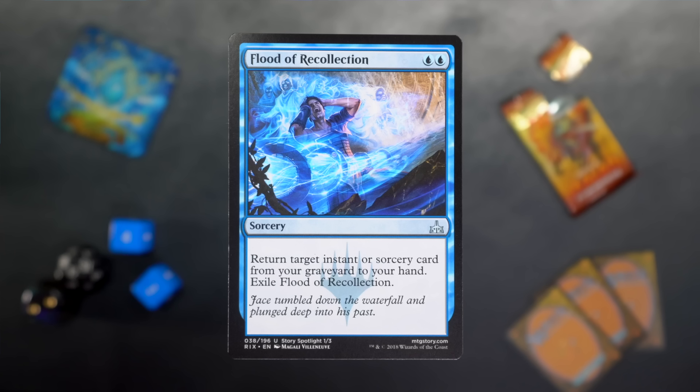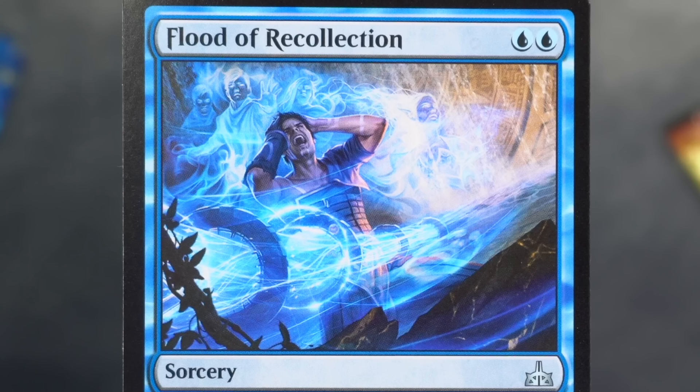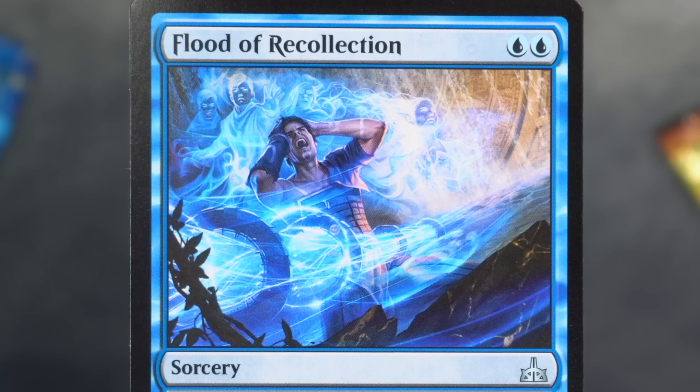Speaking of moisture, it's Flood of Recollection — blue blue for a sorcery. Return target instant or sorcery card from your graveyard to your hand, then exile Flood of Recollection. This is a story spotlight, one of three. Jace tumbled down the waterfall and plunged deep into his past. For those who weren't around for the Ixalan story: Jace briefly forgot how to Jace, fell in love with a Gorgon, and then remembered how to Jace all at once — pictured here.